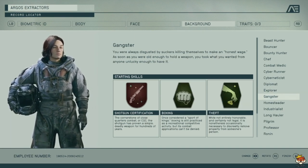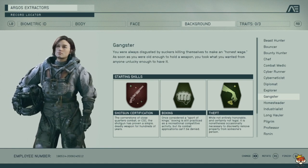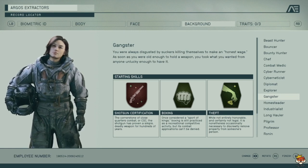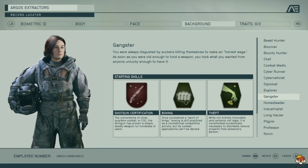Gangster gets Shotgun Certification, Boxing, and Theft. There are some really good shotguns, so close quarters with a shotgun and boxing is all right. Boxing is more unarmed and Theft is already discussed. Personally I wouldn't go too close-quarters combat, but it's not bad.